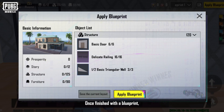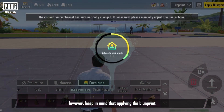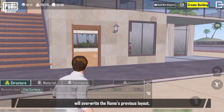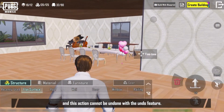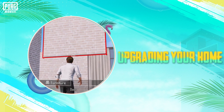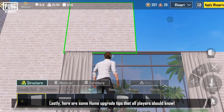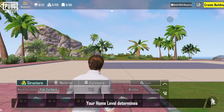Remember, if you wish to use a blueprint created in multiplayer build mode for your own home, you will have to purchase the objects placed by your friends. Once finished with a blueprint, you can choose to save it or use it for your home. However, keep in mind that applying the blueprint will overwrite the home's previous layout, and this action cannot be undone with the undo feature.